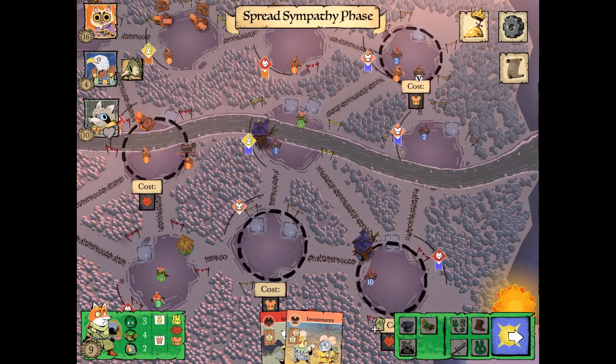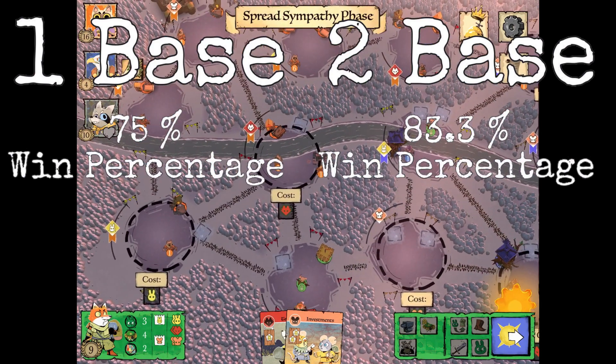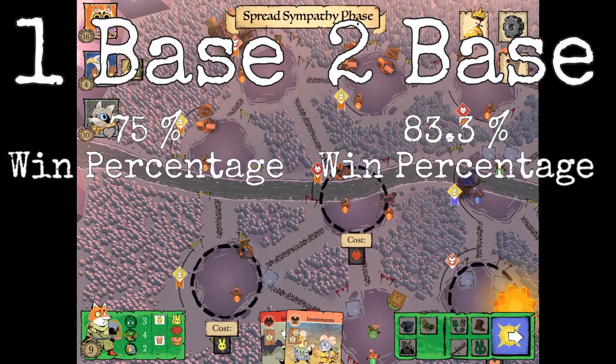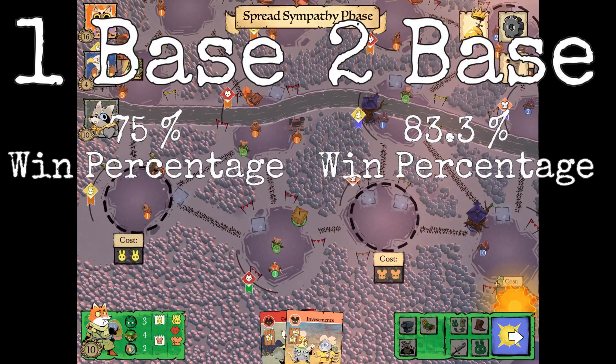Next metric: win percentage. At one base, we hit a 75% win percentage playing under the same conditions in always four-player matches. At two bases, it was an 83.3% win rate under the same criteria. So clearly two base had a higher win percentage here, which goes in their favor, and we'll explain why in a little bit.